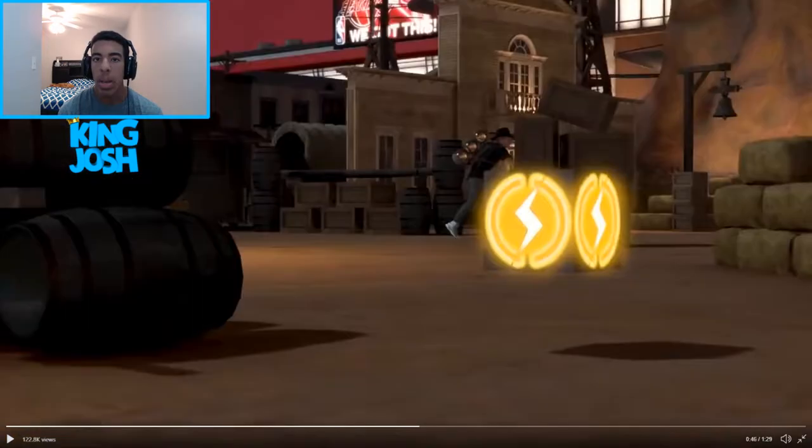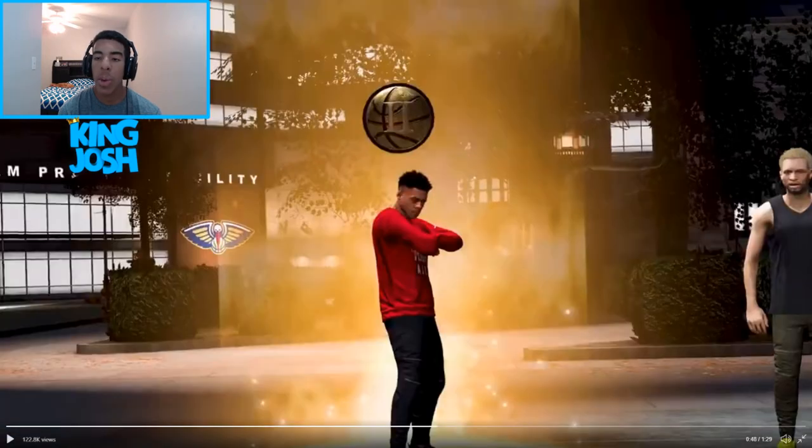Here is the dodgeball event - they have it in a wild west type theme. By the looks of this screenshot it looks like there is some type of power-up in dodgeball. This is a lightning power-up, and I'm guessing it either makes you run faster or throw faster.